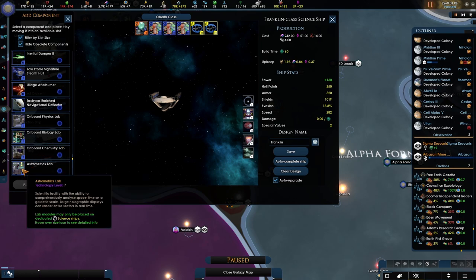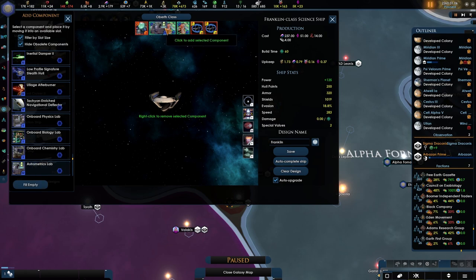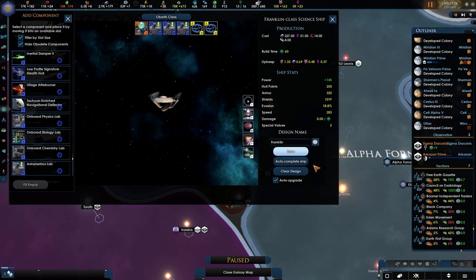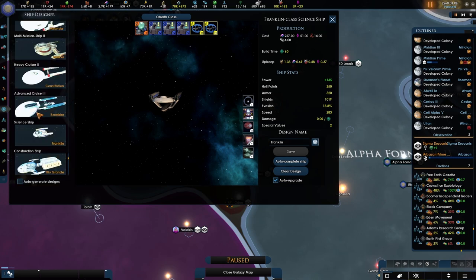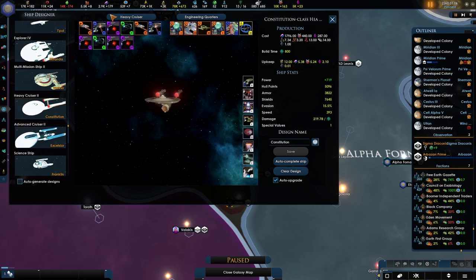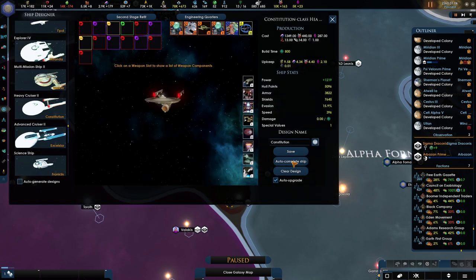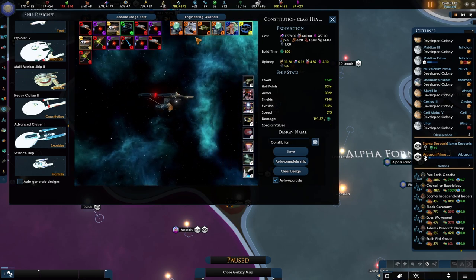What does it actually say? Lab module can only be placed on a science ship — it doesn't really do much here. Let's get three on them whatever. I don't know if it actually works like that; if it doesn't, let me know — I'll be very interested in hearing that. Getting the next cruiser in here would be very cool — second stage refit. I like refits a lot.